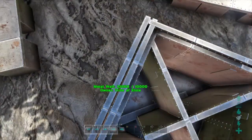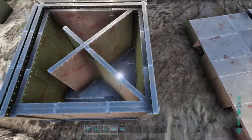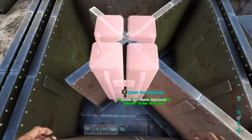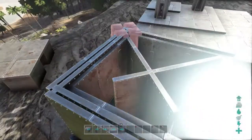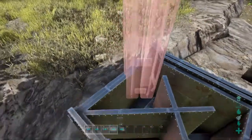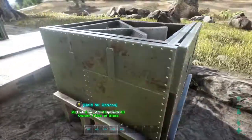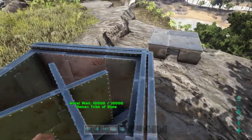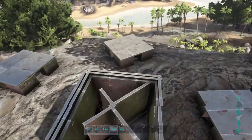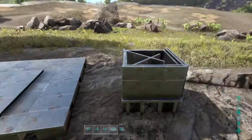Over here we'll show you how to do the walls — you can see we have three layers of walls on this side, three on that side, and two on this side. I had trouble doing the third layer but it still shows how to do it. Also as a bonus, we'll show you how to do layered ceilings, because I was actually able to put up to six or seven ceilings on this little structure because of all the different snap points. I put as many as I could, then destroyed them one by one and counted — we got down to six, which was pretty cool.